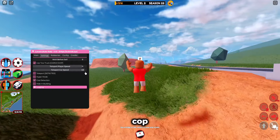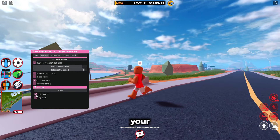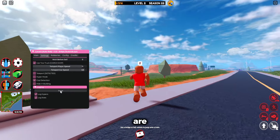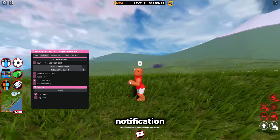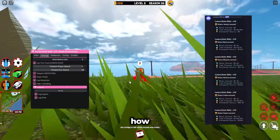There's also Hyper Mode, Cop Detection, and Hide in Building. You can view the log right here, log your hypers and log your stats. You can also input a Discord webhook and get a notification every single time you rob something — I'll put an image on screen showing how that looks.